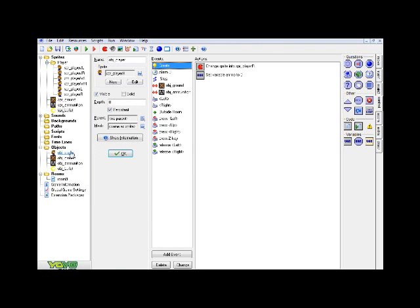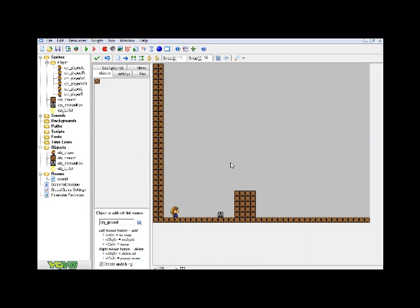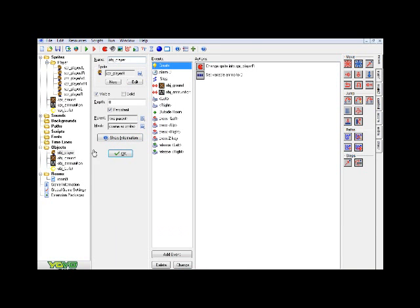Obviously you want to make objects of all those, as seen here, and put them all in a room and set it all up. After that, go ahead and follow along with this part of the tutorial.